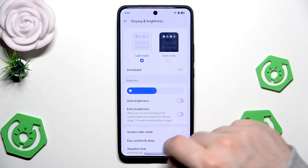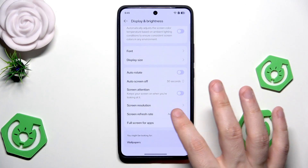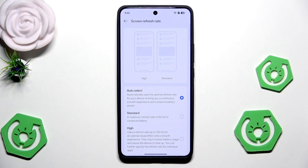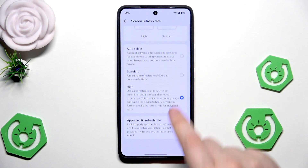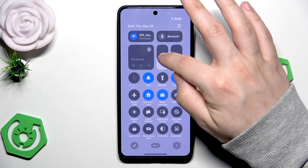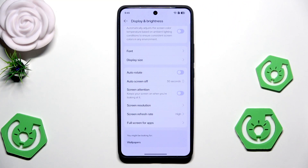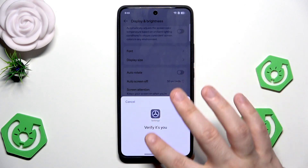Now let's change the refresh rate. Click on brightness and display, scroll down, and in here we have the screen refresh rate. We should use the high value so we will have 120Hz the whole time. That's what we should select. We can also adjust the auto screen off but it's not necessary.